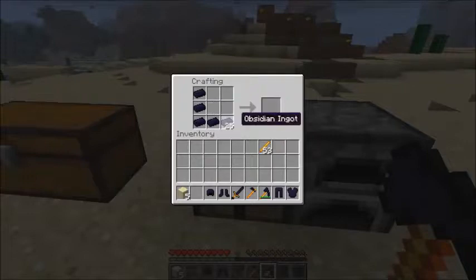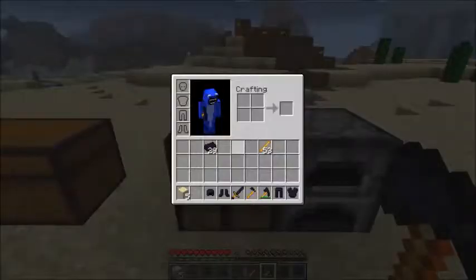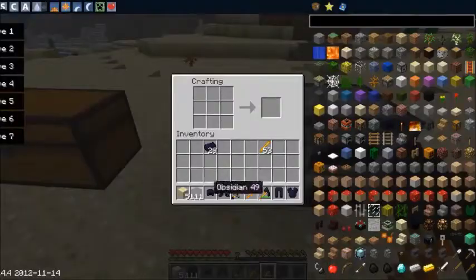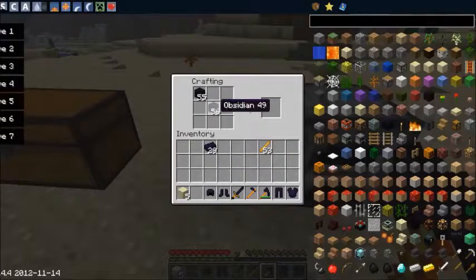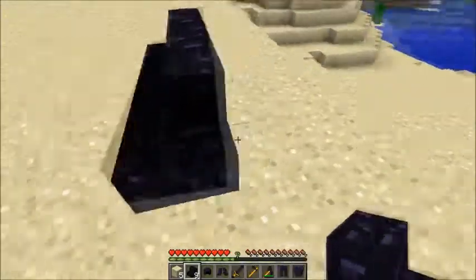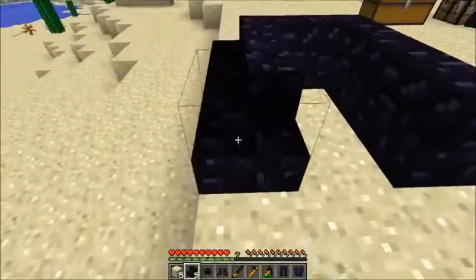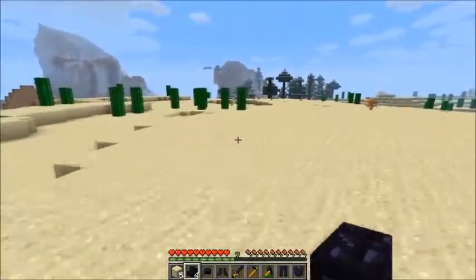Actually, you're not supposed to use ingots for the stairs — they need to be raw obsidian. So using our stack of obsidian, we got our obsidian stairs. They look really boss. Let's place them down here — just like normal stairs except out of obsidian. Really cool, I'd use it on an obsidian floor. That is basically the Obsidian Plus Plus mod.